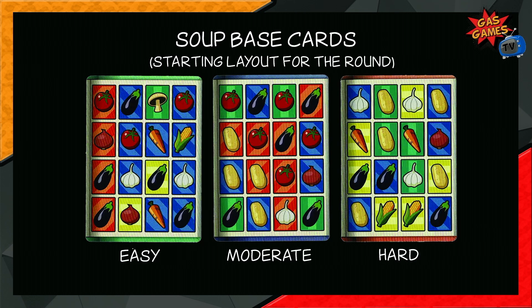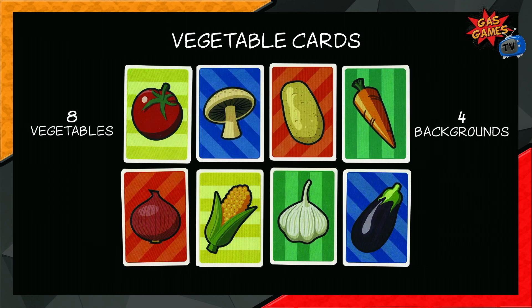The soup base cards show the starting layout for a round and come in easy, moderate, or difficult. They are shuffled, then we draw one and place the vegetable cards as they appear in the soup base. There are eight different vegetables: tomato, mushroom, potato, carrot, onion, corn, garlic, and eggplant, along with four different backgrounds. The four backgrounds have different patterns to help with colour blindness — good work by the publishers. Players take turns to change or move vegetables to fulfil as many tastes as possible before time runs out.